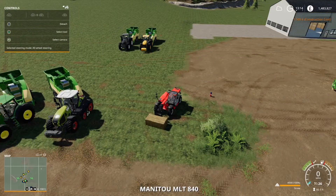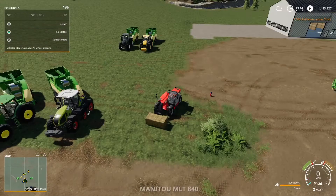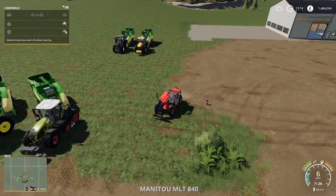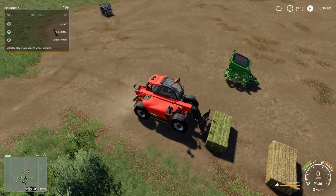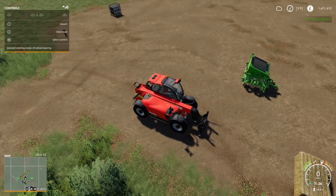And then later on, I was placing a bale just there, and it does exactly the same again — I sold another bale. Like, what's going on? How come we can sell bales here? This is a brand new map for No Man's Land, so there's never been a sale point or anything there, so not sure what that is.